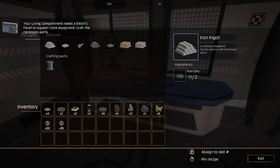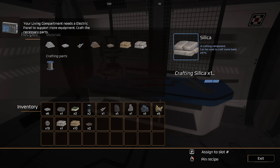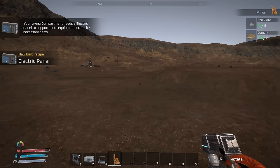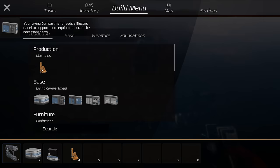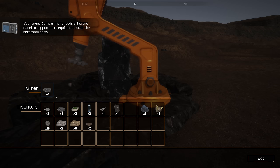We can make ingots, then plates and rods, copper ingots from ore, copper plates from ingots, and cement comes from rocks. We can also pin recipes. New build recipe: a miner! Iron plates and cement — I'm going to try to put it on this iron ore node. There we go, it's literally doing its thing. This is very similar to a portable miner. If we can find a copper node we can put another one down.